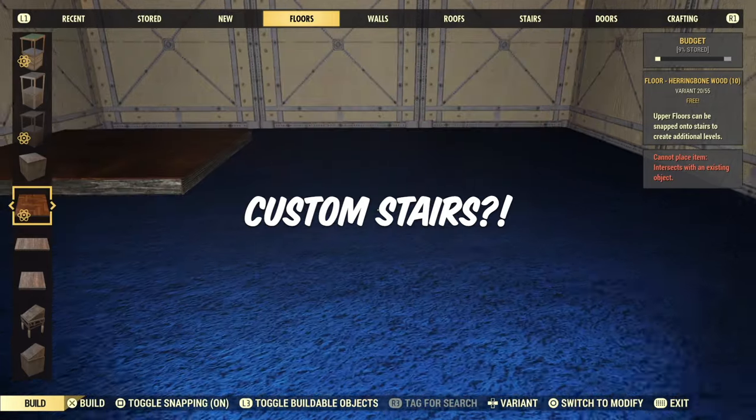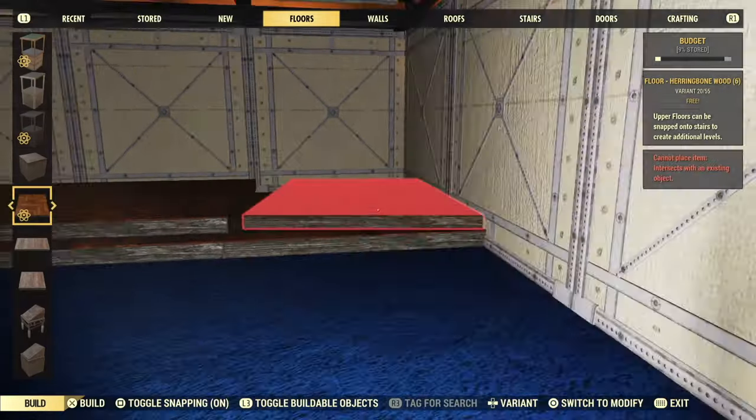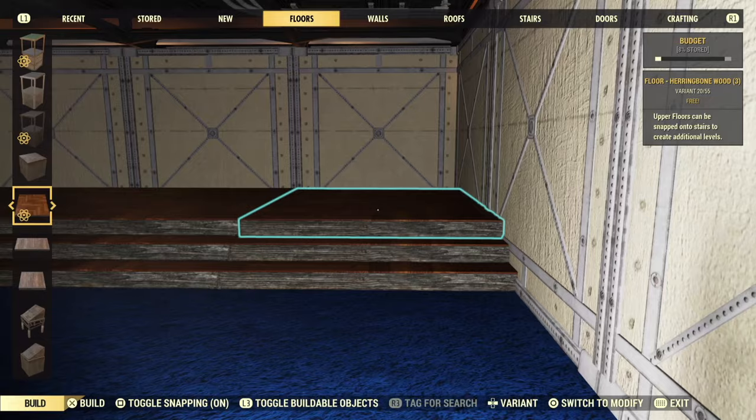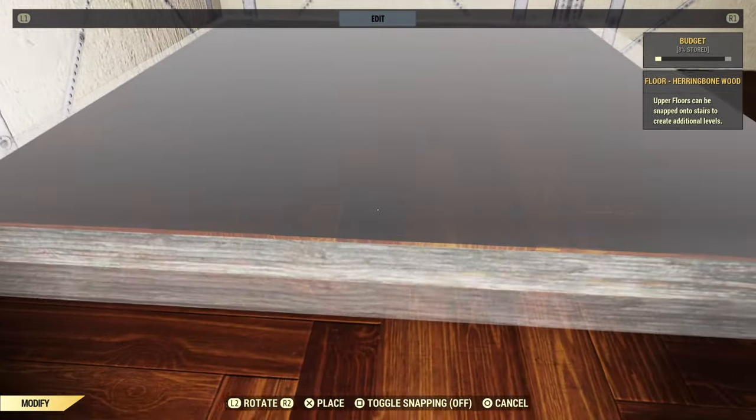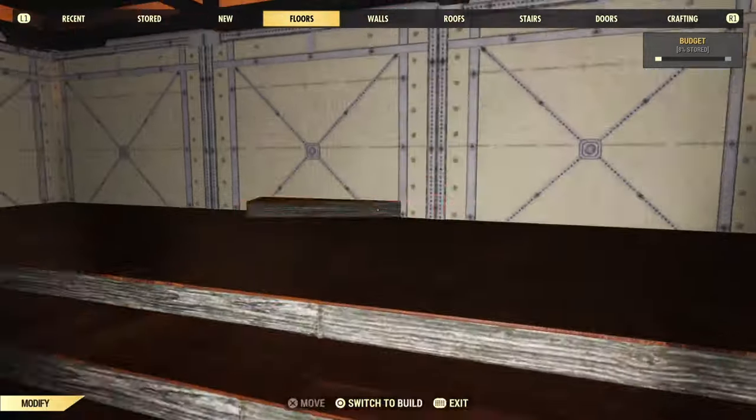Another fun, slightly more advanced thing you can do in shelters is building your own stairs out of floors. You can use small floor pieces to build whole staircases, or you can use full-sized ones to create a few steps up to a raised platform, or whatever else you can think of.